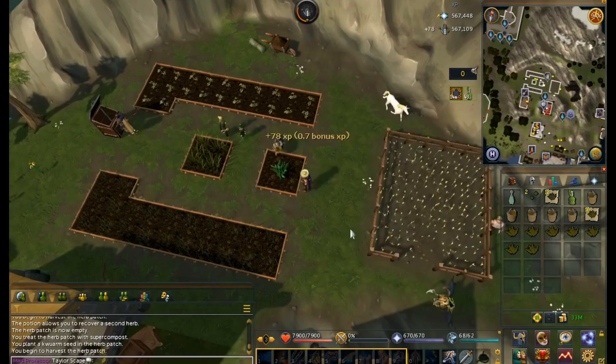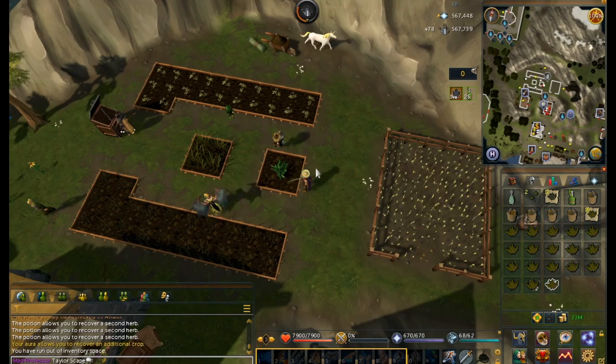The next thing we're going to do is teleport to Catherby, and we'll head up to this patch right here, just repeat the process, and give your herbs to the tool leprechaun.